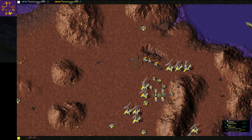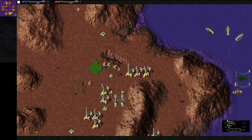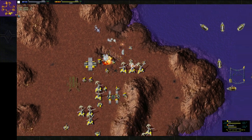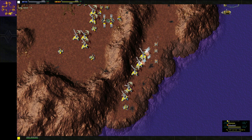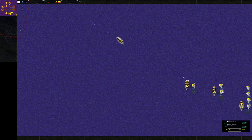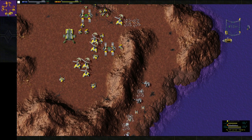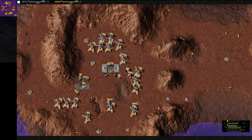CoolNick is going for a second bot lab and doesn't want to switch into vehicles just yet. He's going to pump out some peewees to defend himself. Nice harassment here from Rock, getting in where all the winds are. This is going to slow CoolNick down a little bit, but CoolNick is tidal farming, so losing these winds hurts but it's not going to be game-ending damage — he's still got plenty of tidals in the ocean while Rock is more focused on land.